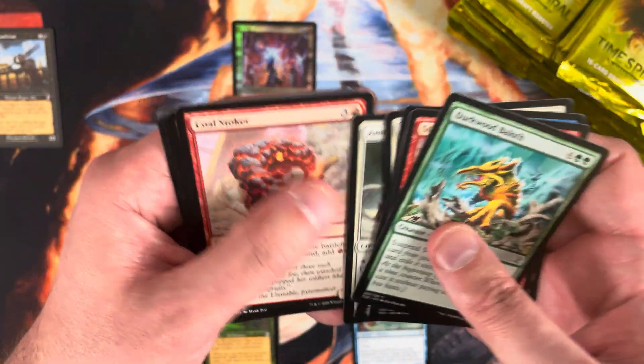Into the second column. First column was pretty good — we hit the least valuable mythic but balanced that with the most valuable mythic, hit a few good playables, and we're doing okay on our time-shifted cards.